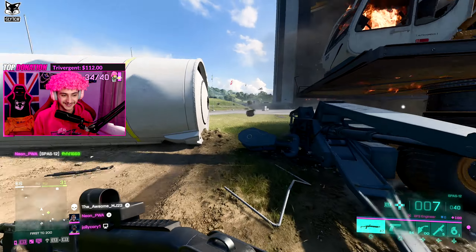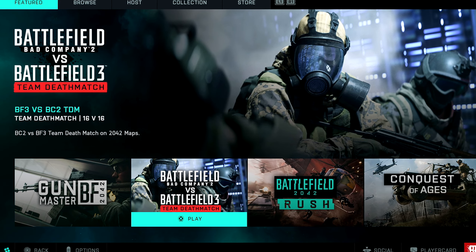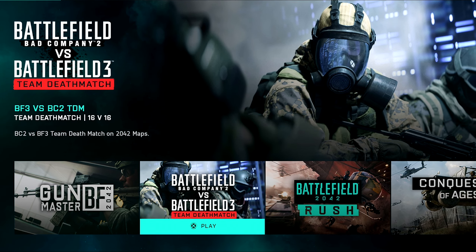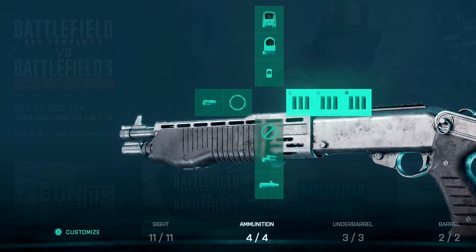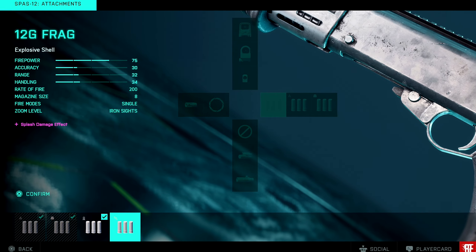So, you want to be using a weapon like this? Well, you have to go to the portal, and you're going to find Battlefield Bad Company 2 versus Battlefield 3. And then, as soon as you click on that, you're going to wait until you get the Battlefield 3 class, then go and find the Spaz-12 and switch it to the frag round.